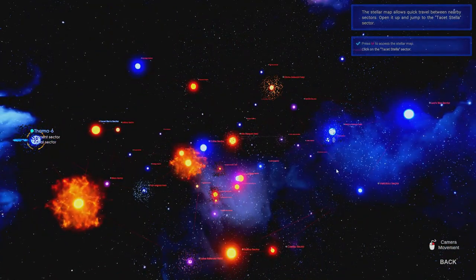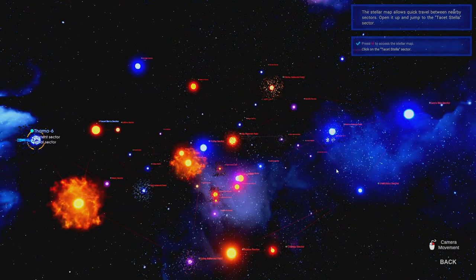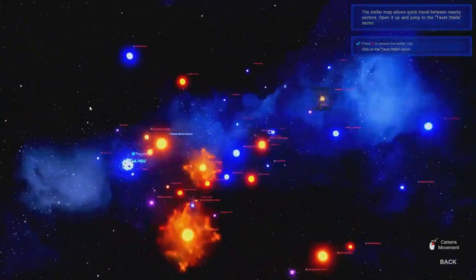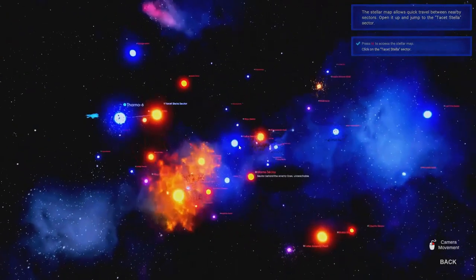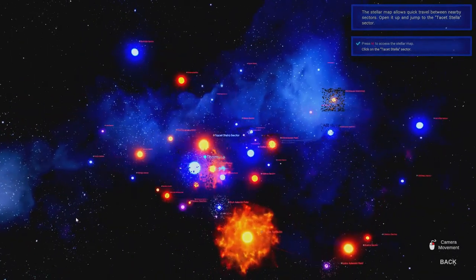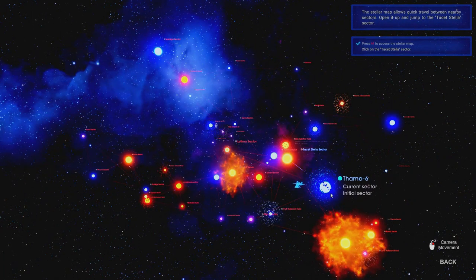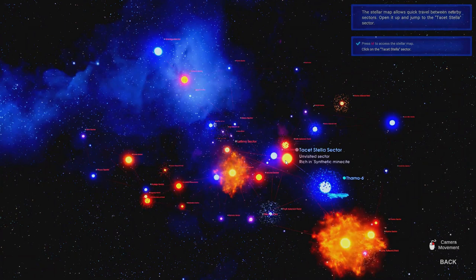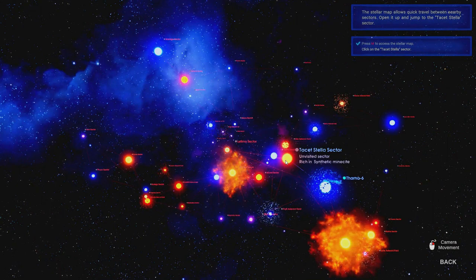This game is set in a universe where there are multiple Star Sectors that we'll be able to explore in the full game. But at the moment, we are limited in our travels in this prologue. We want to travel to the Tacit Stellar Sector — it's a bit difficult to locate, as there are no highlights, but it's just there right in front of us. We can see our current location, our little ship orbiting, and it tells us the current sector.